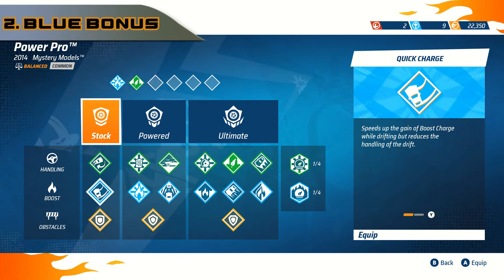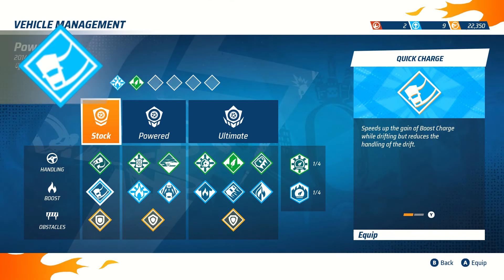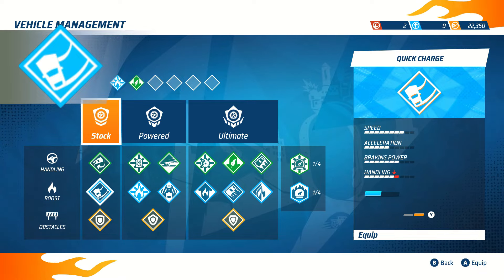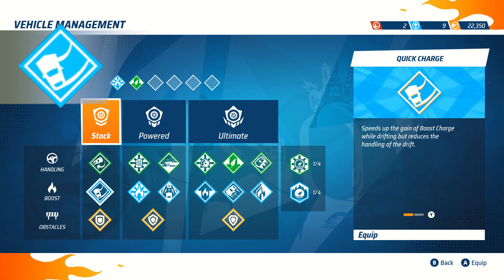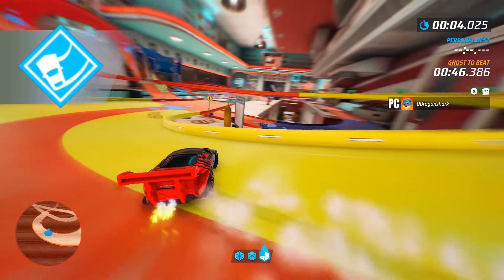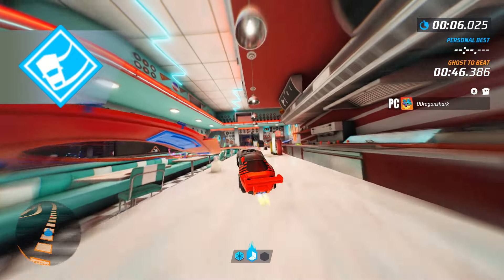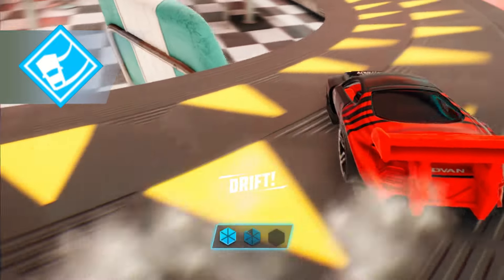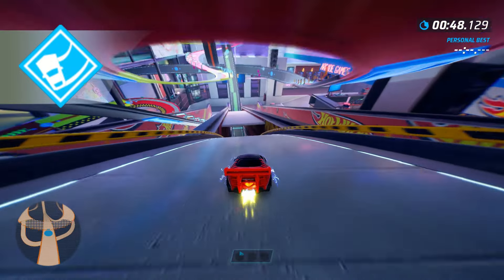With that said, Step 2 is getting those three blue perks. First, we go with Quick Charge, also known as the Blue Drift perk by the community. It will nerf your handling a little — making it stiffer, less responsive, and in some vehicles very prone to understeer. But on the other hand, you get quite a lot of boost while drifting. This perk is also phenomenal with the wiggling technique.